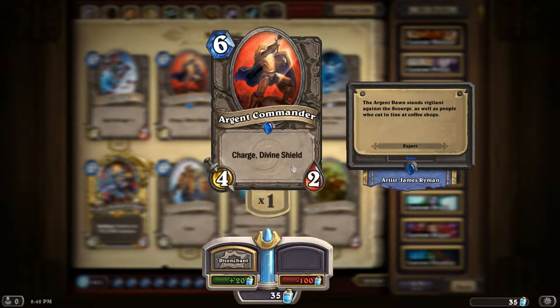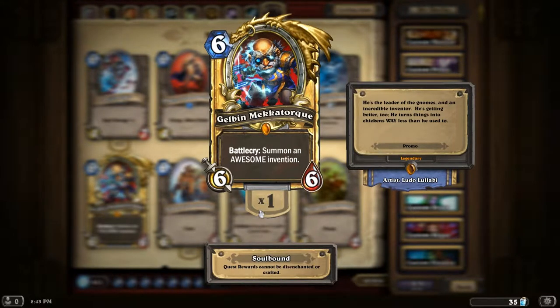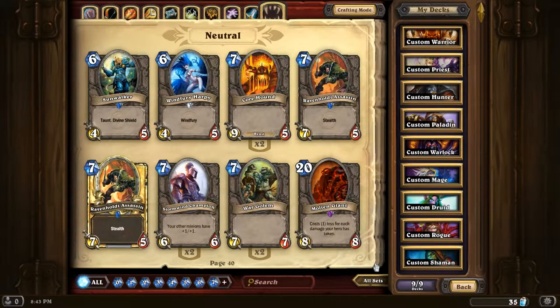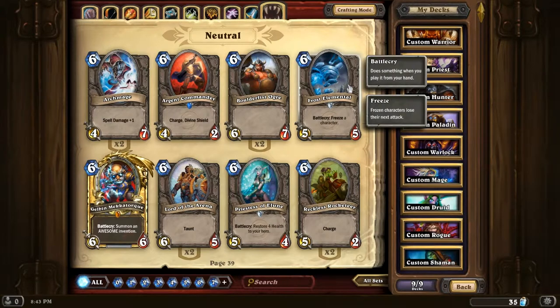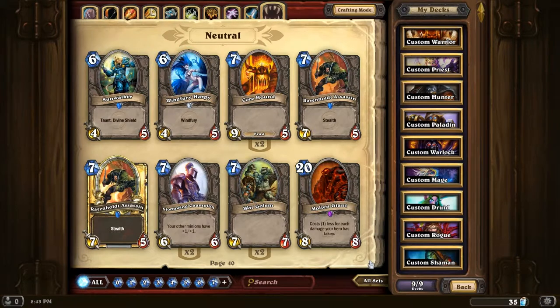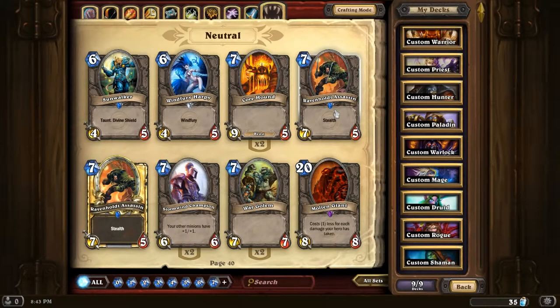Argent Commander - you've seen this before. Charge, Divine Shield - really nice card. You can throw it out and get an extra hit on the hero without losing your shield. Gelbin Mekkatorque - absolutely stupidly annoying card. I got this for paying into the beta - I thought they were worth it, really entertaining and really annoying at the same time. Frost Elemental - another annoying card but really useful. Maybe you're coming up against somebody who's got a really strong attacking creature and you don't have enough mana to take care of it - this turn you can send this guy out and freeze it so it can't attack. Ravenholdt Assassin - really strong stealth, but weak to Fireball. Could even be Flamestriked then pinged. I have not used it yet myself.